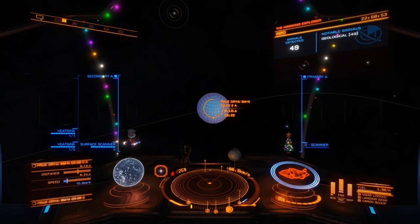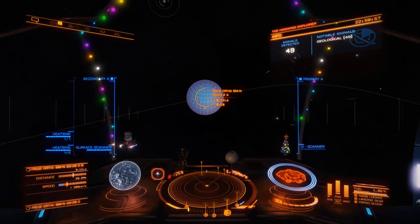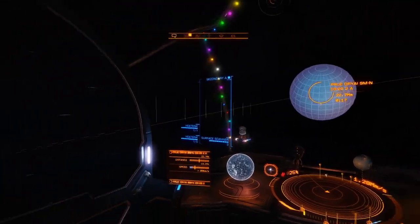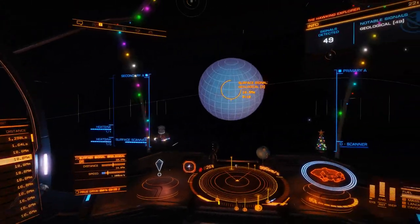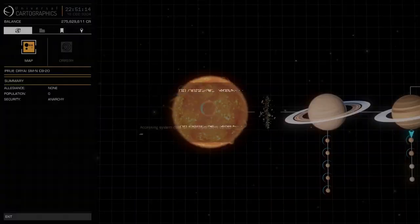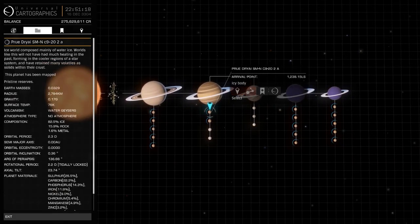Hey YouTube, this is a brief tutorial on how to get geological features that you scan with your detailed surface scanner and scan them to enter them into your codex. We are going to look for one of the close geological features.